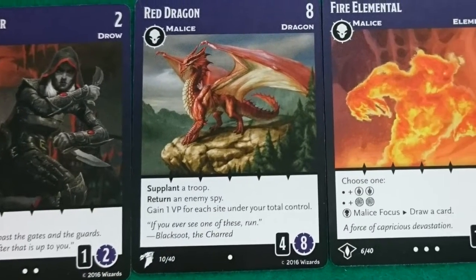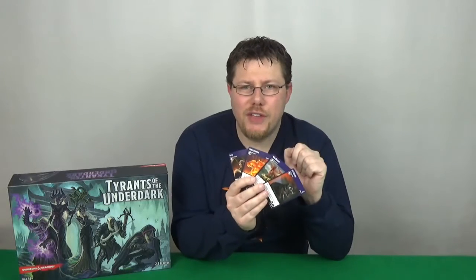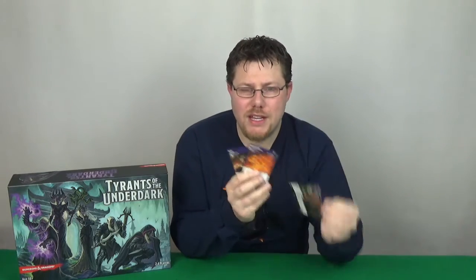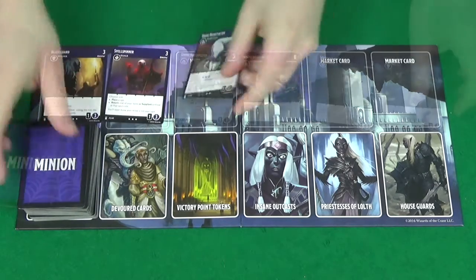The game comes with four market decks: Drow, Dragons, Elemental, and Demons. You'll only use two of these in each game, and it's recommended that you use the Drow and Dragon decks for the first game, so you'll shuffle these together and place them on the market board, revealing six cards as your market.